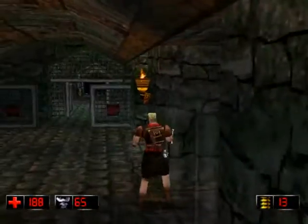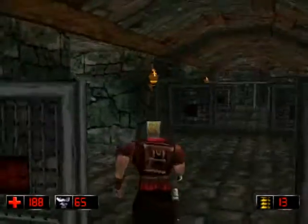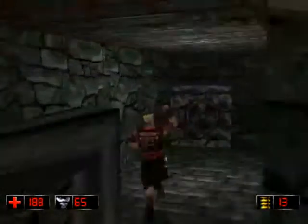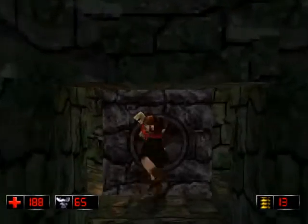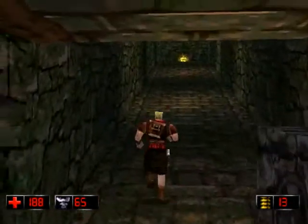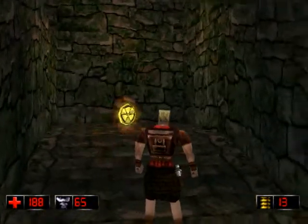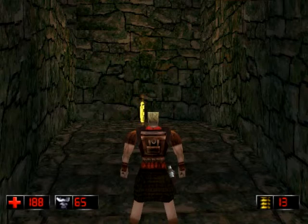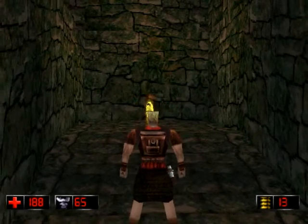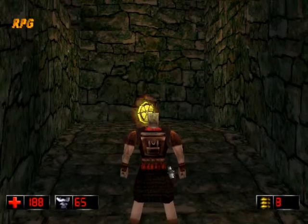There's a secret there which we'll get in a sec. And another bottle there. Go and get the secret - it's a new icon. We've seen the invisibility and the double duke. This one's invulnerability. The invulnerability renders you invincible - you won't lose any health, but you can still lose armour. Also, if you get exploded you'll lose your armour. You won't be hurt but you will be thrown backwards. So it's not really that useful, and it only lasts for about 20 seconds anyway.